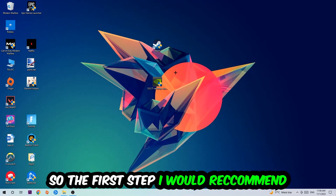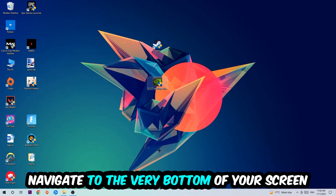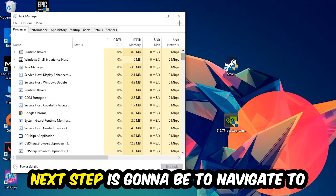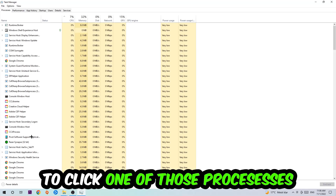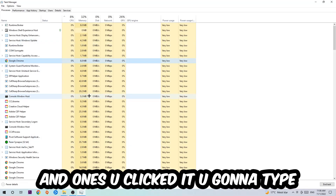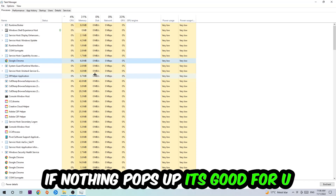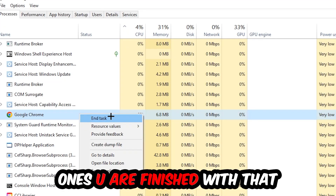The first step is to navigate to the very bottom of your screen, right-click your taskbar, and open up Task Manager. Navigate to the top-left corner, click on Processes, then type in the name of your game using your keyboard. If nothing pops up, you're good. If something pops up, simply right-click and hit End Task. Once finished, close Task Manager.